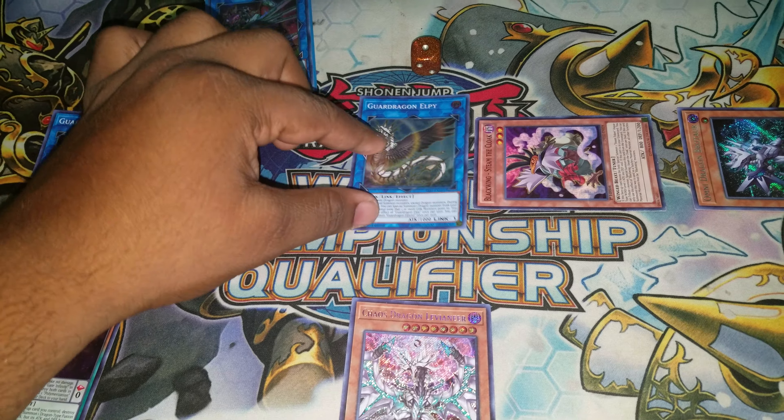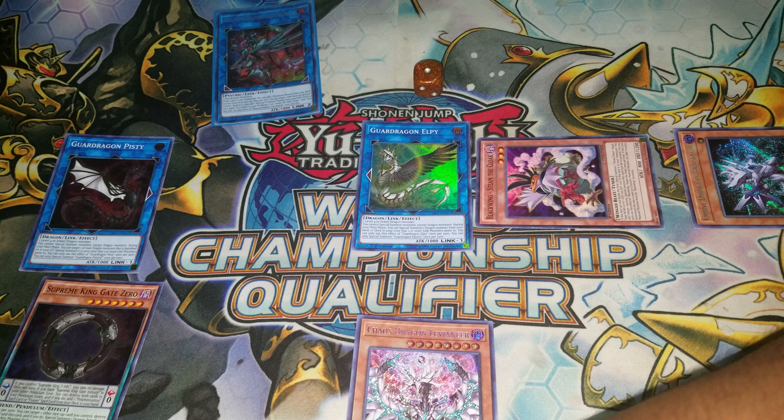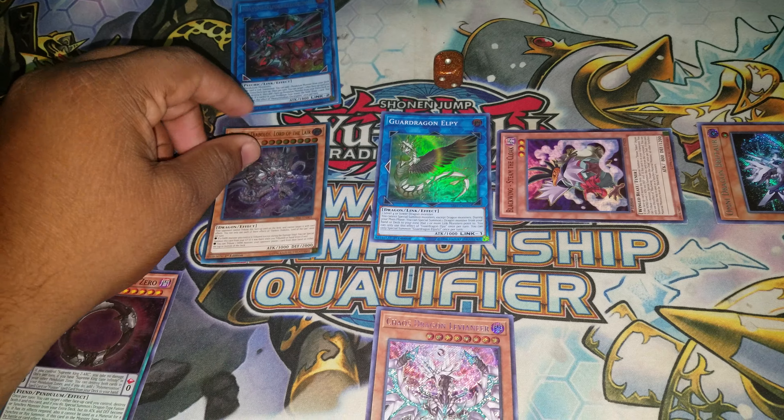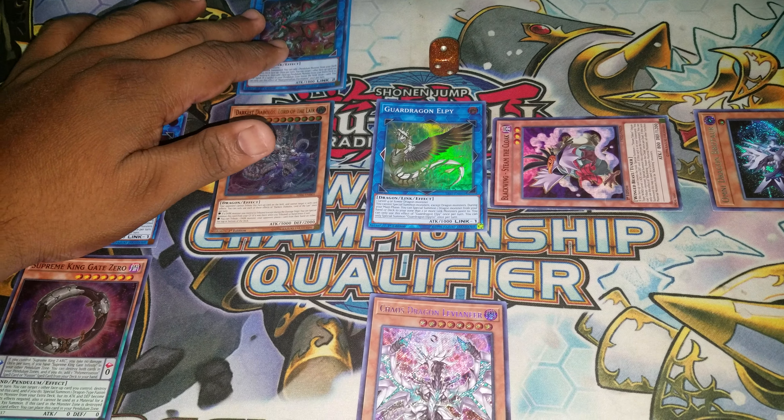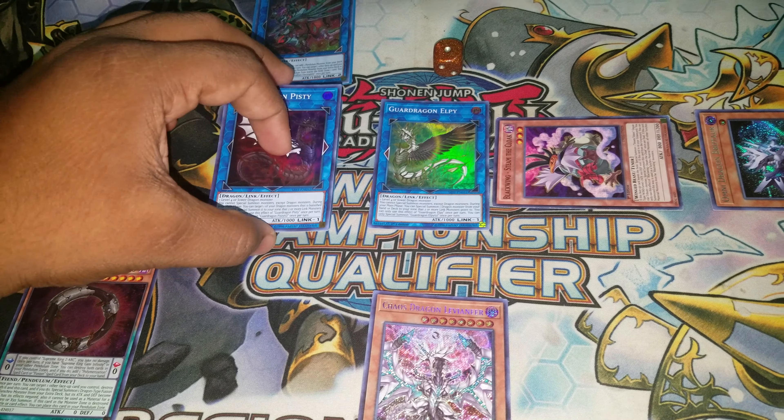It's time to put your other scale, whatever it may be — just make sure you can pendulum summon. This is a scale zero, so I can pendulum summon level one. These two — it doesn't matter which way I put them — and this is it.